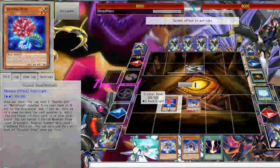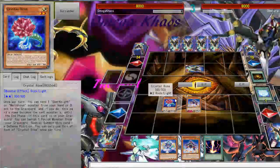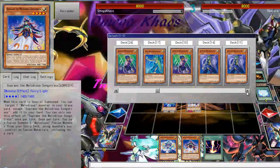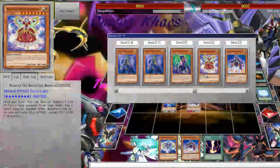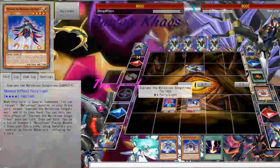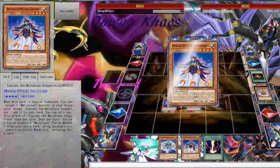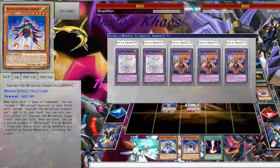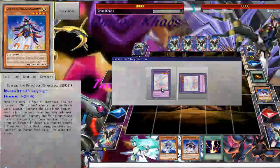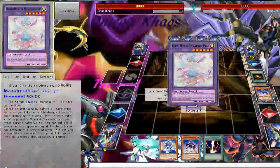Summon the Soprano the Melodious Songstress, then normal summon Crystal Rose, activating its effect — sending Mozart to the graveyard — then activating Soprano's effect to fusion summon Plume Diva using Crystal Rose.